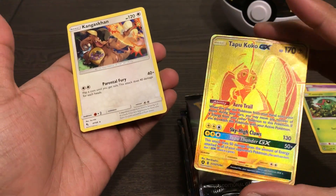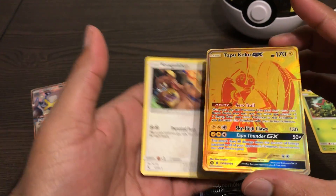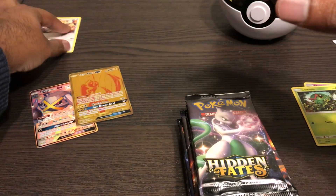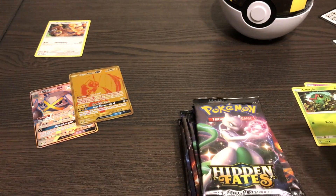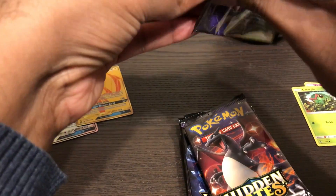Come on — Tapu Koko GX! Oh my god, GOLD! I swear to god these pulls are amazing, oh my god. That card is so rare. I guess I'll put him up here. Guys, first pack again, straight off the bat pulled one of the top cards in the set. Like, what's even the point of doing the rest of the packs? Maybe I'll just call it a day and go get a cup of coffee. But I still want this guy.